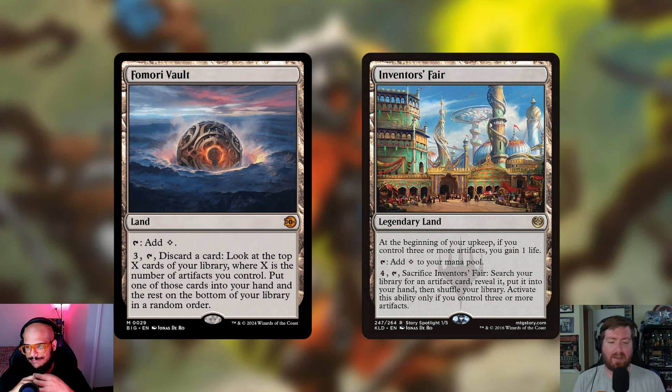The final land is Inventor's Fair — a legendary land. At the beginning of your upkeep, if you control three or more artifacts, you gain one life. You can tap it to add colorless mana, or pay four, tap, and sacrifice it to search your library for an artifact card, reveal it, and put it into your hand — activate this only if you control three or more artifacts. It's mainly here to gain a little life since we're going to be a threat on the board and taking some damage. And you could just tutor up Portal to Phyrexia straight away.